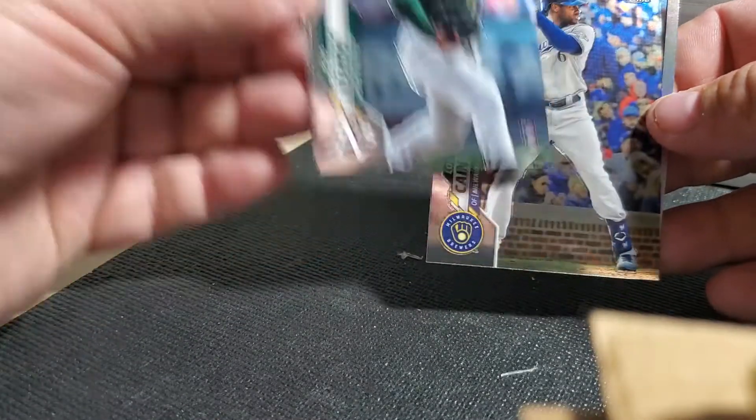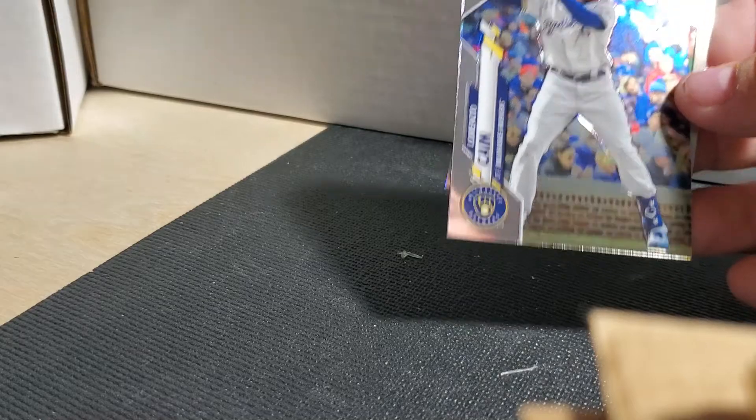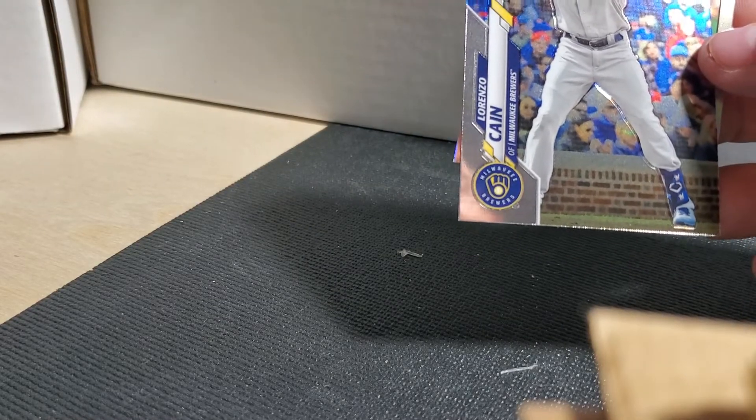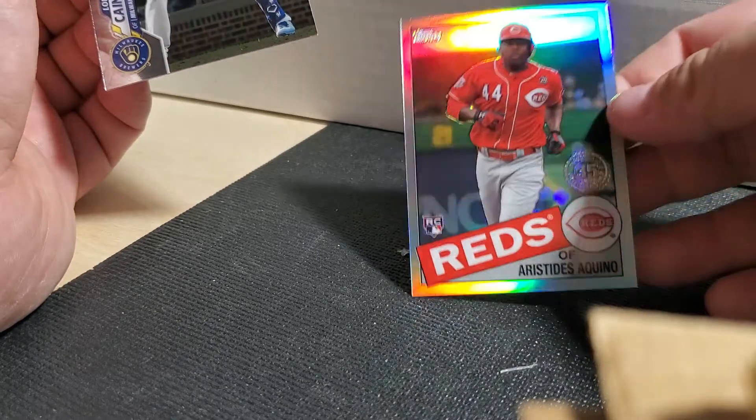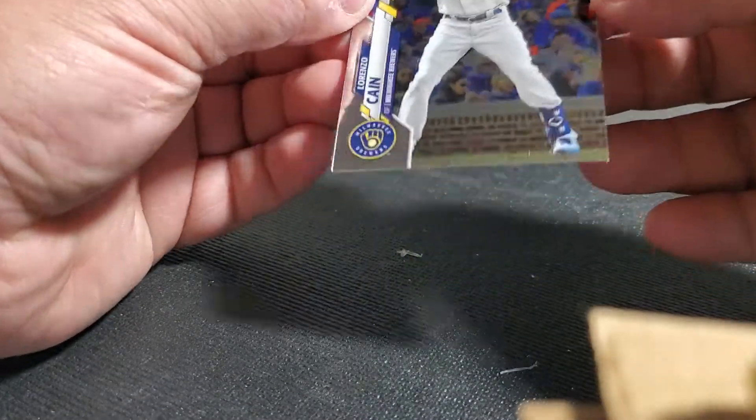Max Scherzer, Jesus Luzardo, Lorenzo Cain, and it looks like we got a refractor of Aristides Aquino - that's a good one. Looks like he's come back and helped the Reds a little bit the past couple weeks.